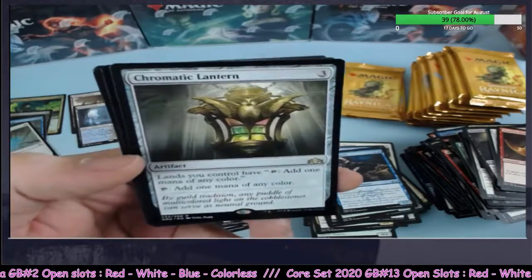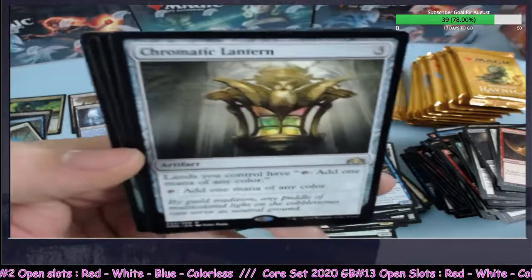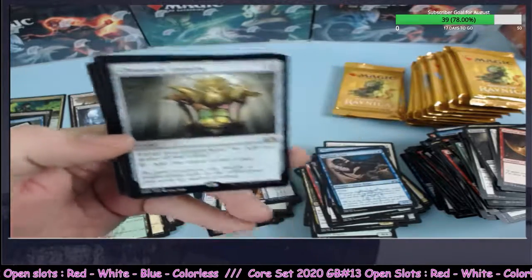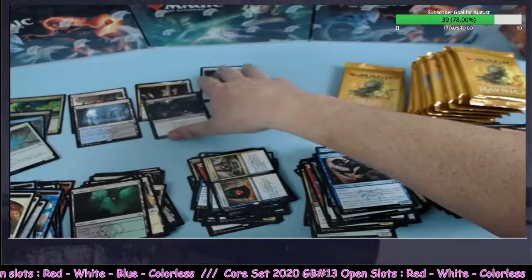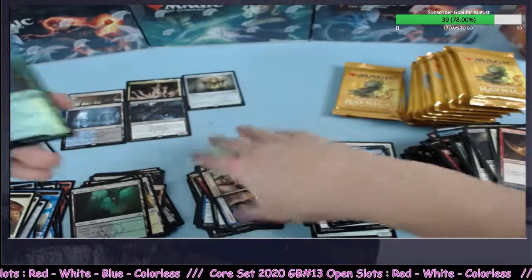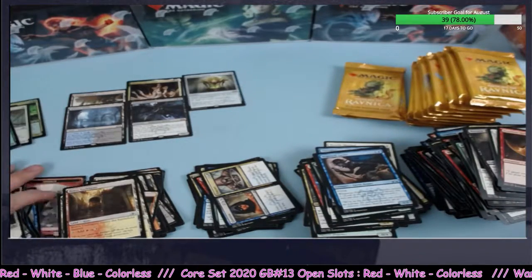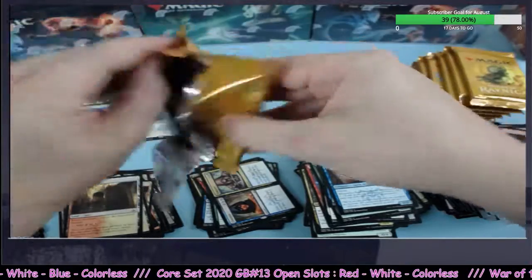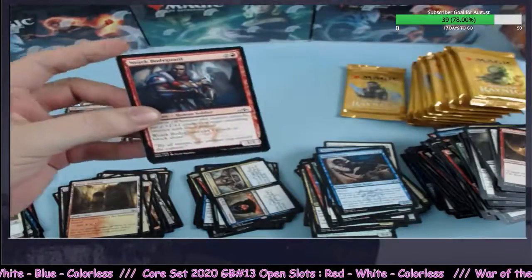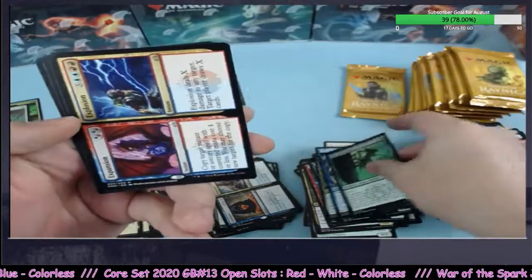That's what I'm talking about — Chromatic Lantern showing up! For the $8 rare. We'll put it up here — Chromatic Lantern, one of the better ones, and a little foil uncommon going to green. You're always looking to catch one of those at least. I'm going to be sad when Chromatic Lantern leaves standard — hopefully it gets reprinted. I think it's a great card.